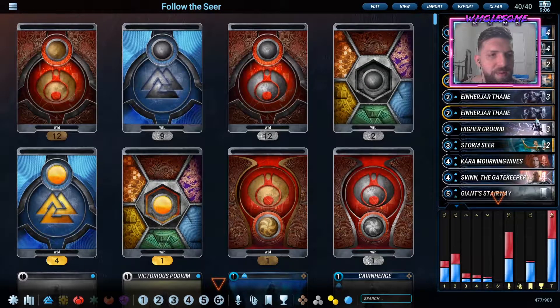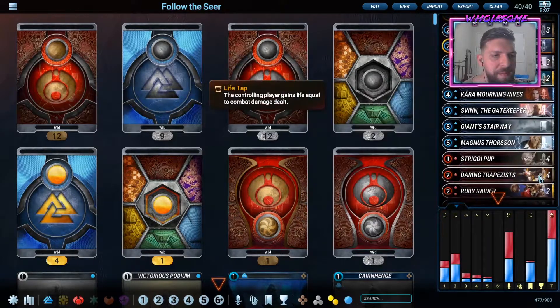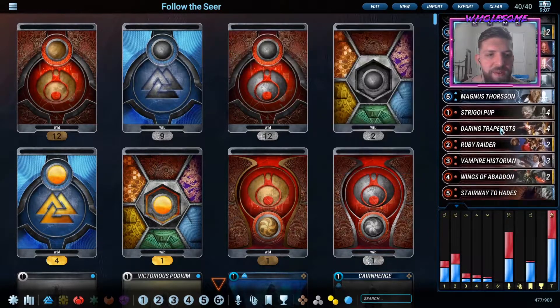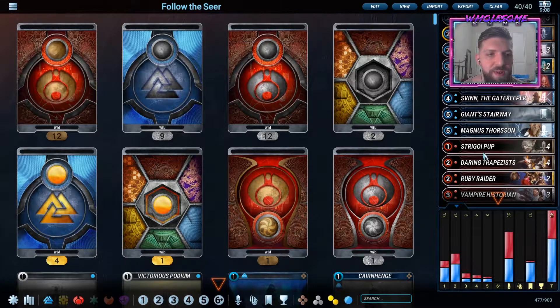Sven is the same. Sven comboed with Stormseer - I've managed to play a two-mana Stairway to Hades, which is just insane. Sven is just a great body and great utility card. You get that awaken no matter what, and it's not specific like Stormseer with the in-hand buff. It's whatever enchantment, even if it's still in your deck. Being able to play two-mana Stairway to Hades off of both of those cards is absolutely insane because you can combo it with other cards and not just spend your entire turn five playing an enchantment.